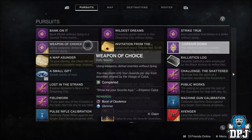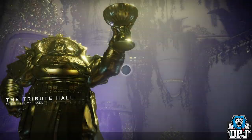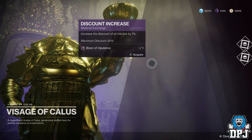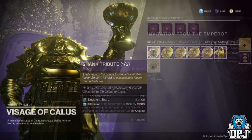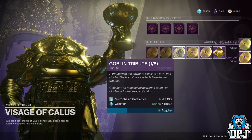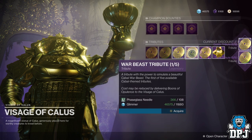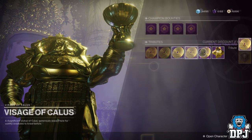Completing these bounties rewards you the Boon of Opulence. Once you have one, go back to this Visage of Kallus — this statue — and you can basically trade these in for a discount on the tributes he also sells. Each daily Champion Bounty completion rewards you a Boon of Opulence, and this Boon of Opulence, when given to the Visage of Kallus, counts as one discount. You can have a total of 80 discounts. His tributes cost different materials as well as glimmer, from Dust Light Shards to Bright Dust, and they ain't cheap, especially when you don't have much discount.